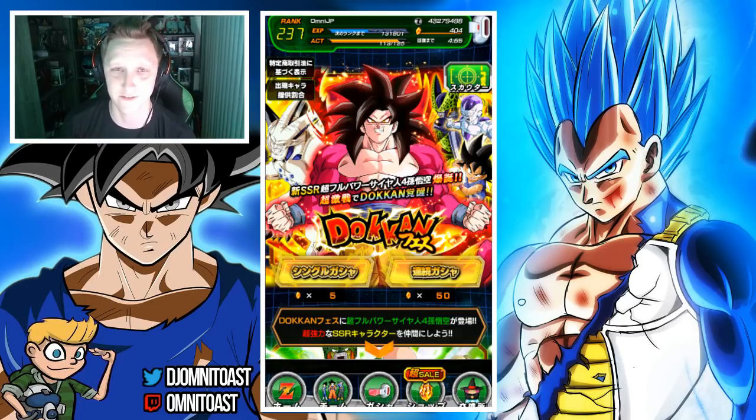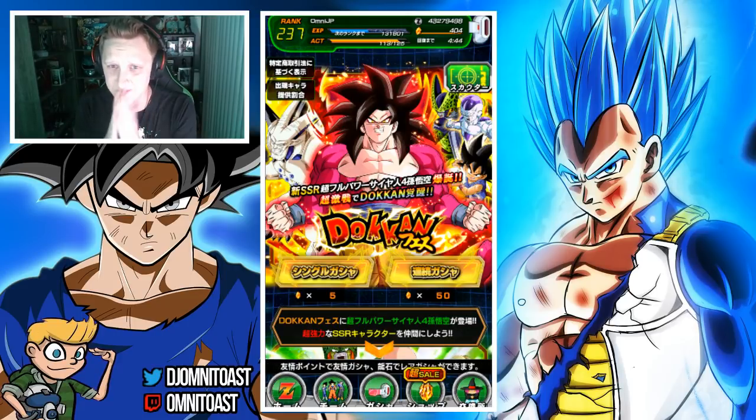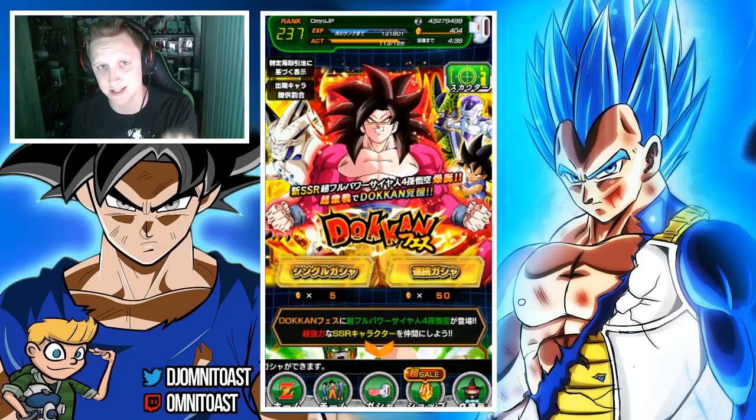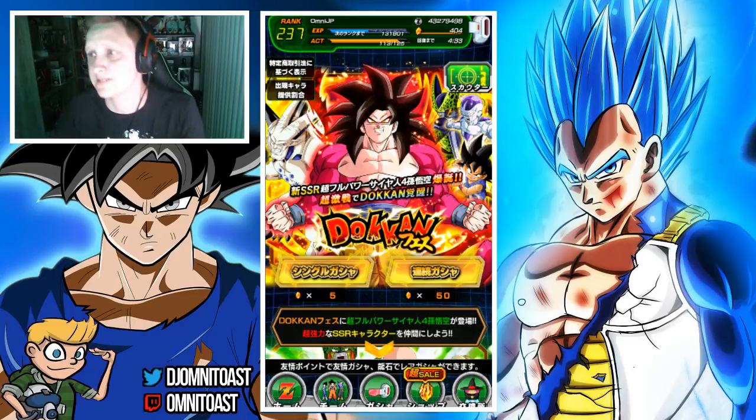I now have 404 Dragon Stones to drop on the banner. In this video I'm probably going to do 3, maybe 4 multi summons depending on how they feel. As you guys know, on my past few summons my luck's not really there right now. I'm in that lull when it comes to luck. It happens to the best of us.